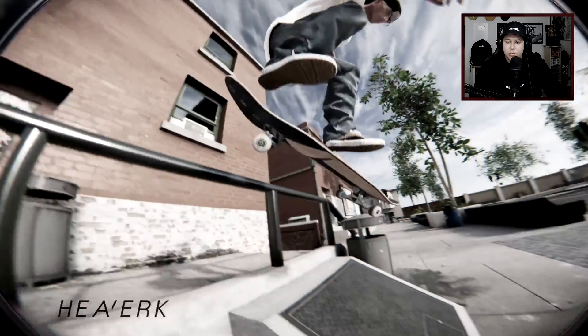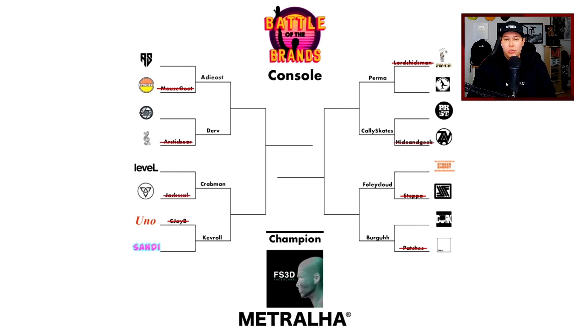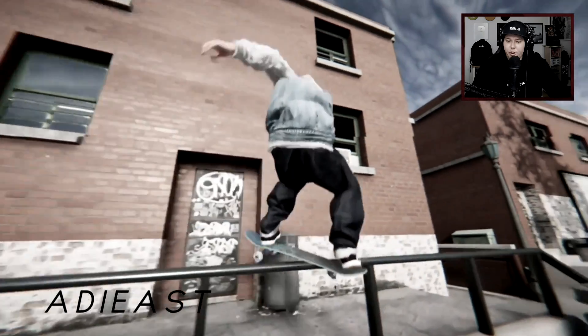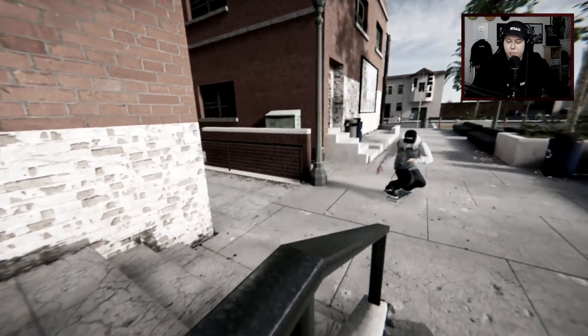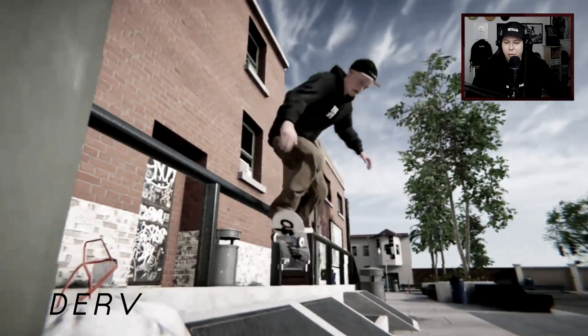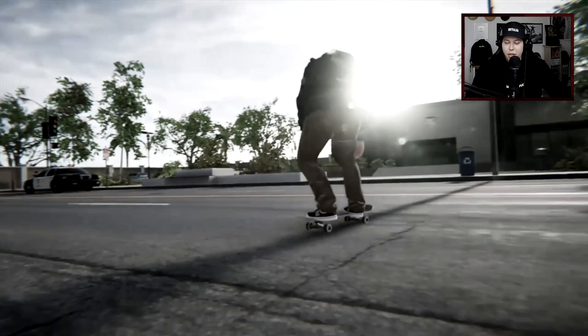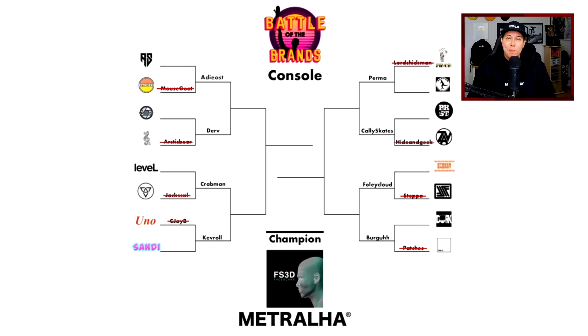Headwork from Uno Skateboards with a nollie lip. In the console category we had Addy East moving on for Atlantic Skateboards, starting it off with a kickflip front smith. Derf got a hit from Aperture Skate Co with a little big flip manny, big spin to a pivot stall, manny finger flip out. Crabman representing Level moved on to the next round, and it's very important to say that he actually doesn't ride for Level — it's just because Level doesn't have a console player.